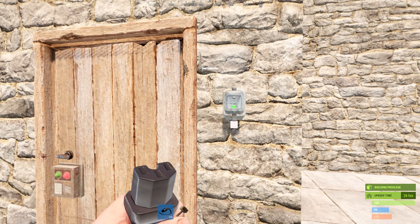The most common use for the door controller, as you can see on YouTube, is for trap bases. People walk into an open door, look around at the loot, and you're on the other side of the glass flipping the switch to close the door — and you're on your way to your next viral video.